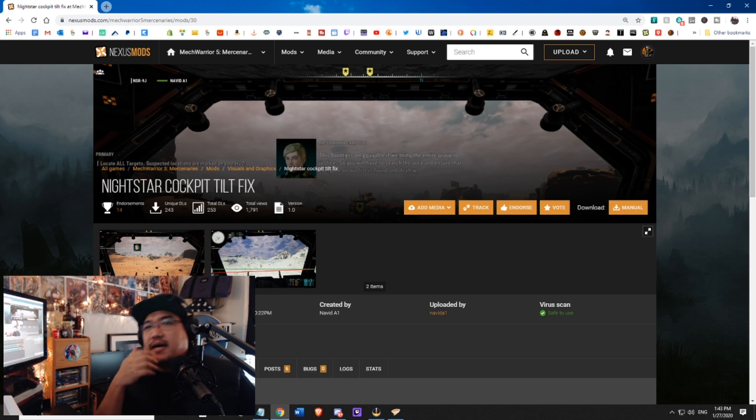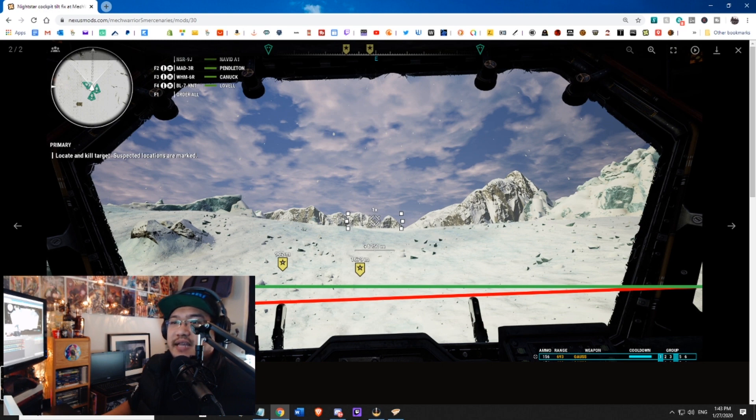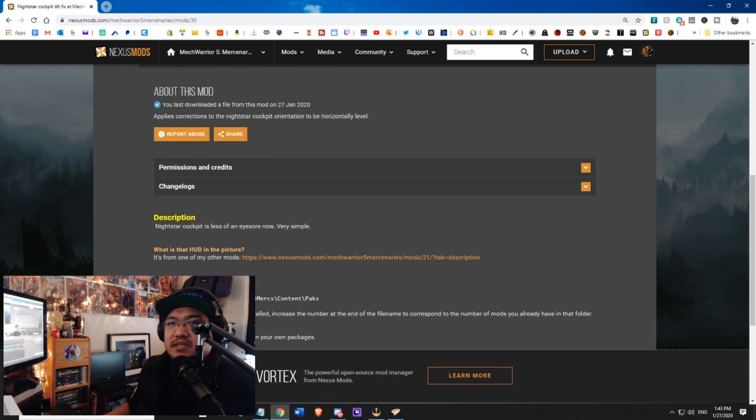So there's another mod that really piqued my interest. Those of you who may have noticed — in the Nightstar cockpit, it's crooked. That's one of the first things I noticed. I love the mech; the mech is awesome. But that crookedness of the cockpit, as you can see in the pictures — that's a little bit annoying. So we'll go ahead and install this mod too. The description says: 'Nightstar Cockpit is less of an eyesore now.' Very simple.